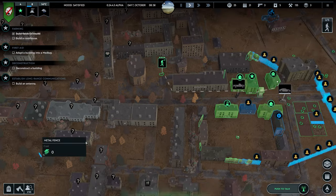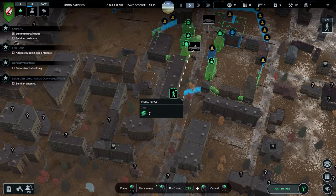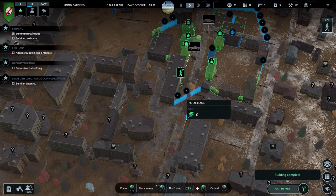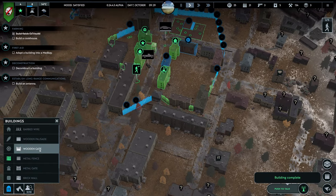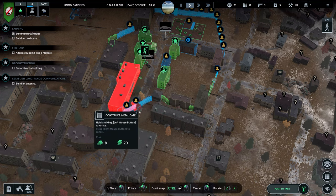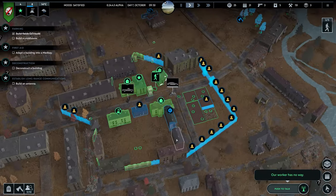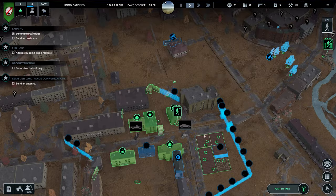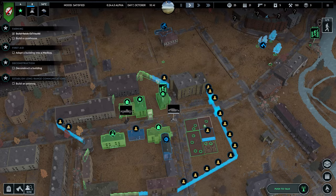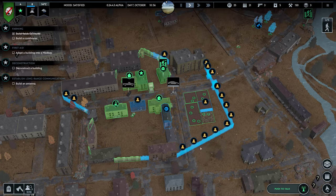Walls — metal fence. Let's put it up there. I could put it here. Building work done. I could even put a metal gate here. No, it doesn't fit. We finished construction. Our worker has no way, but they'll find a way. We've got no gates around here, but that's fine for now.